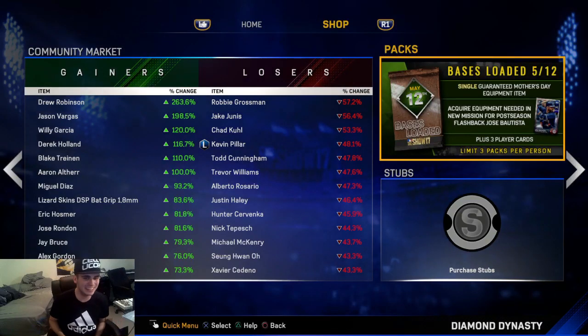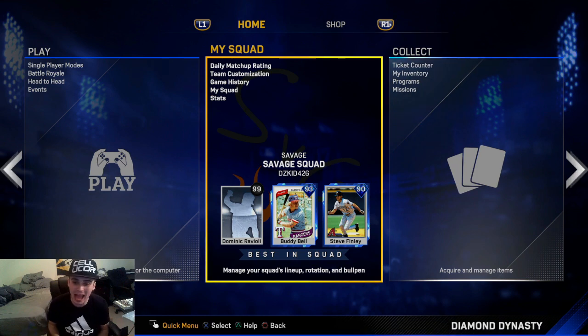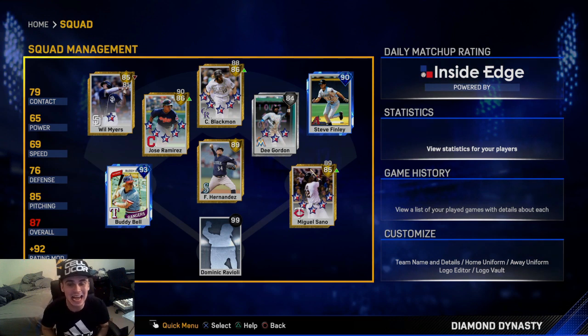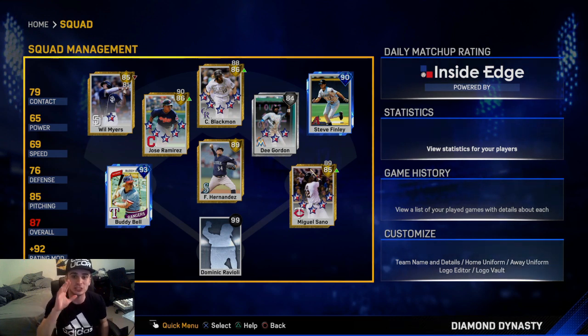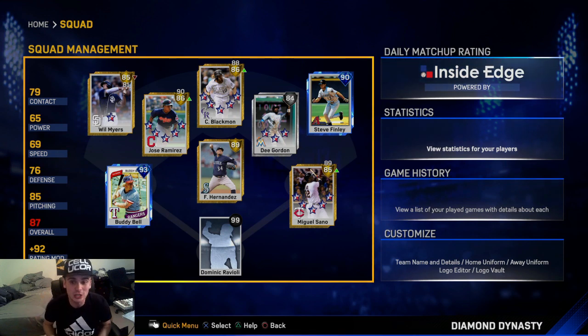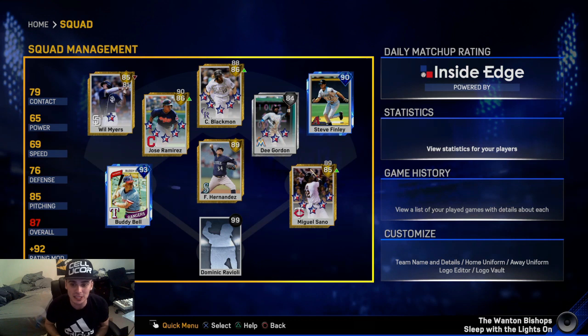What's going on guys, it's Savage here. We're gonna be doing a roster update slash pack opening because I got some gameplay coming out later. Here's the squad — 99 overall Dominic Ravioli. They just updated all the cards right now. Charlie Blackman is a gold baby, and your boy stocked up on him. The squad is looking really nice: 99 Ravioli, catchy catcher, 90 Steve Finley, and 93 Buddy Bell.